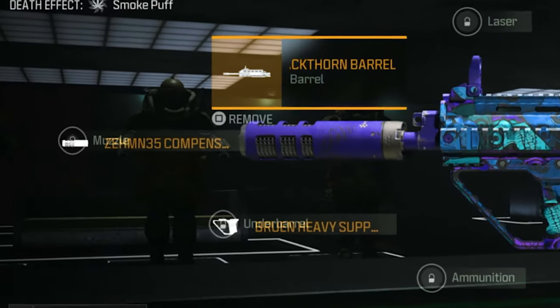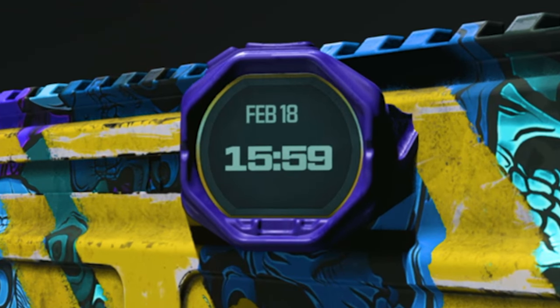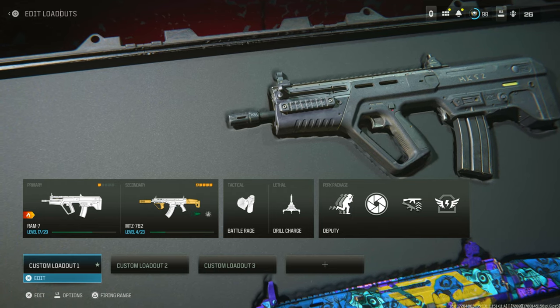This is the after-patch method to put any Modern Warfare 3 attachment on any of your weapons in Modern Warfare 3 — Warzone, Multiplayer, or Zombies. You can do them all right now. It's the after-patch, which means it's a new method, and it's even easier with a 100% success rate. Let's get straight into it.